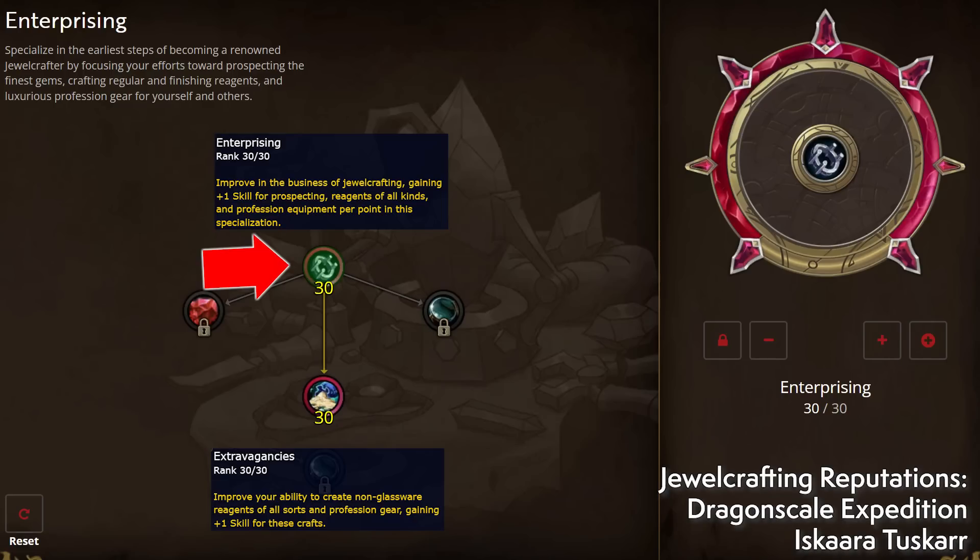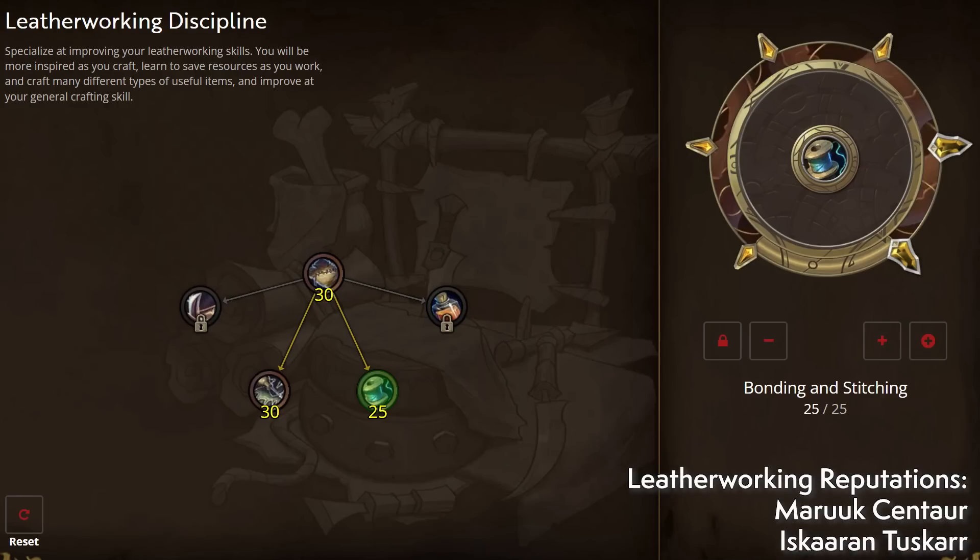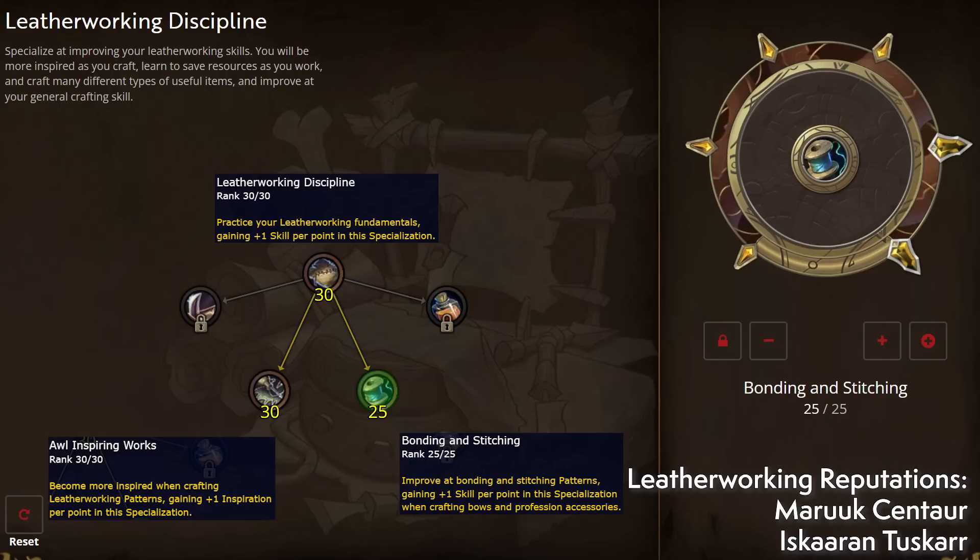As a Jewelcrafter you'll be spending extra time repping up with the Dragonscale Expedition and the Iskaara Tuskarr. Leatherworkers can only make accessories and not tools, making rank fives a little lower in demand, but the spec should be fairly fast to max out thanks to having both mail and leather recipes — they get more starting KP than other professions. However, the recipes are learned through Centaur and Tuskarr reps, so these could take a while to unlock. All you need to do is max out Leatherworking Discipline, all Inspiring Works, and Bonding and Stitching.